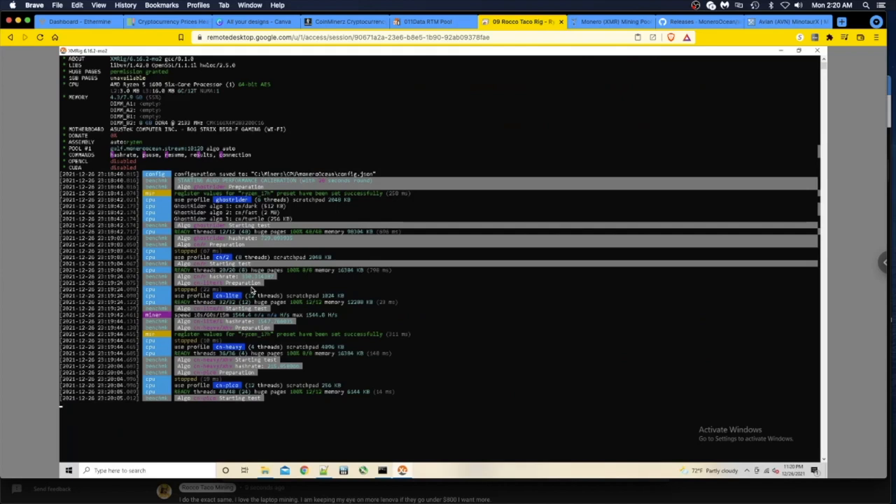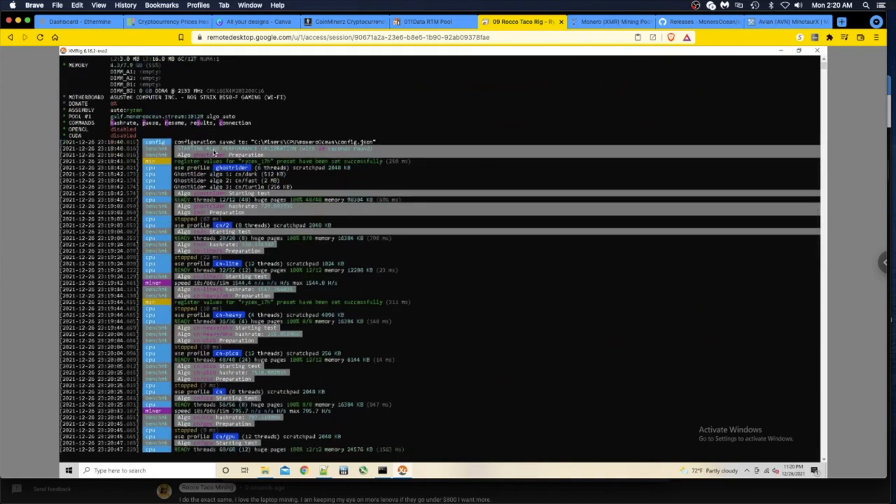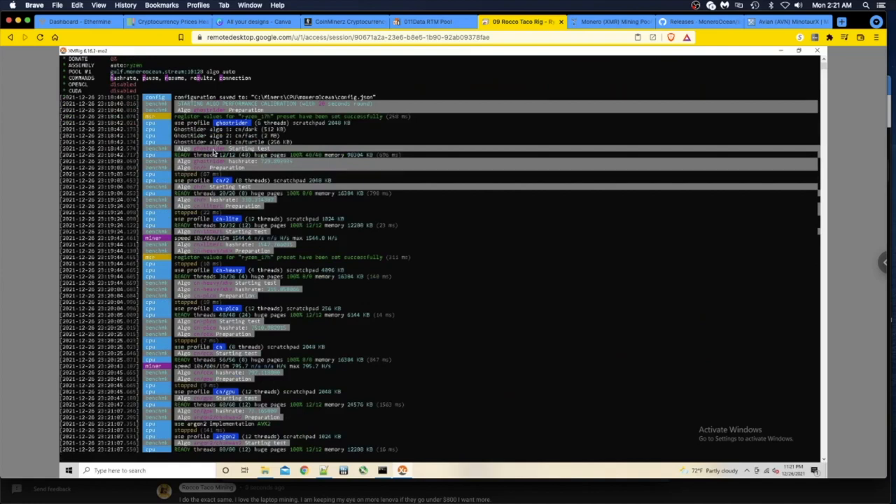The benchmark is going through all the hash algorithms one by one. The algorithm is set to auto - that's what I want - so it will switch between the most profitable coin for my CPU rig automatically. I was sitting there going: Raptorium looks like it's tanking, do I switch? I switched to Avion because it was going up. But there's got to be an easier way. I don't have the knowledge yet to evaluate every CPU algorithm and coin to figure out what's most profitable right now, and Monero Ocean might be my solution.